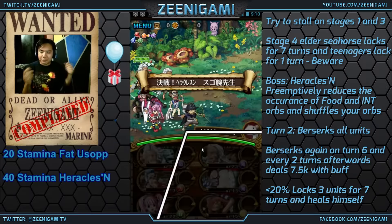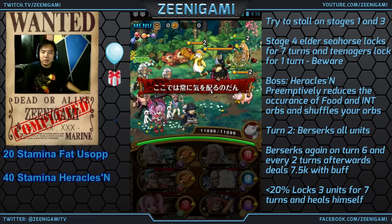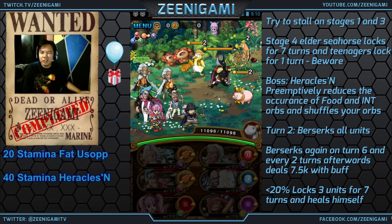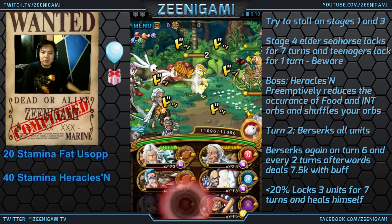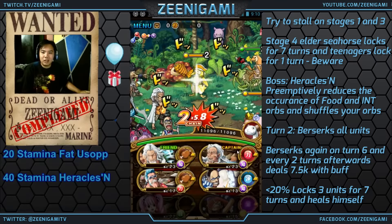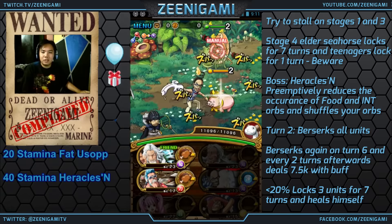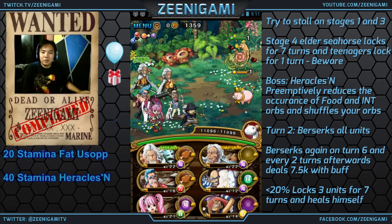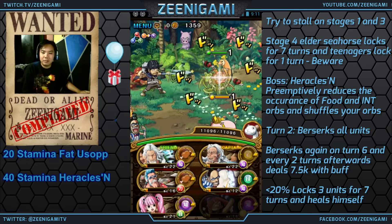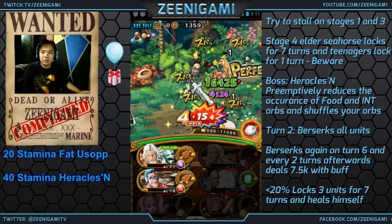Then there's the 40 stamina Heracles Island. The 40 stamina Heracles Island of course gets you Heracles. Heracles is a side character with a very interesting orb manipulation ability — what he does is give you orbs on specific slots. You want to take out the Pirate Penguin and the Prairie Mantis first. You can stall on the pig, and I am going to stall on the pig because I'm going to need those extra turns with the team I'm using right now.